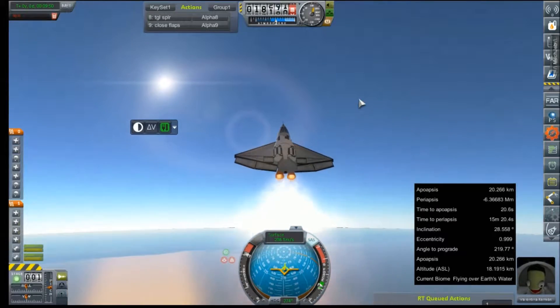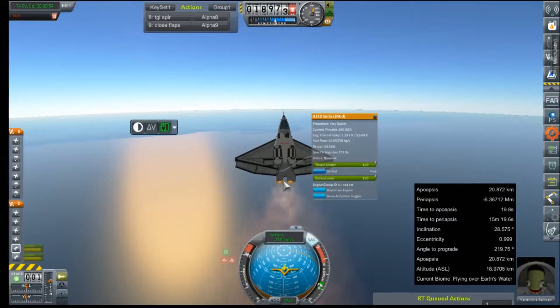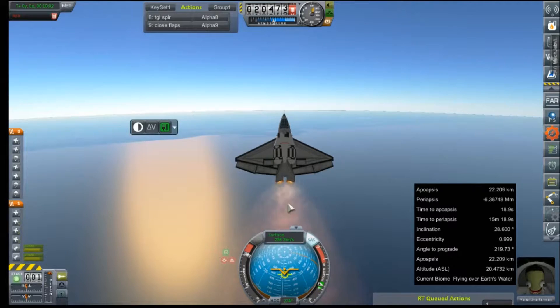That actually led to a pretty good starting altitude. Now riding on the power of those two HA-10 mid engines. Starting to lose a little bit of angle. 20 kilometers altitude — contract gets fulfilled if we can put this thing to 160 kilometers.